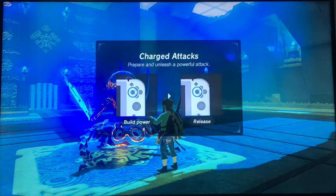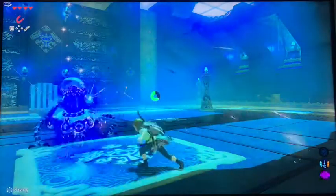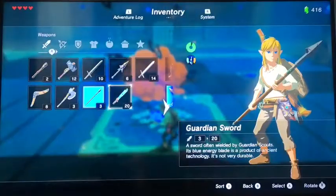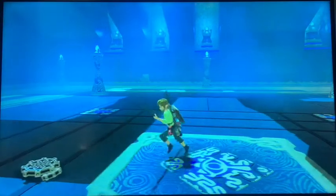Now this is a charged attack. This is easy — what you need to do is hold down Y and then kill. That's the guardian sword, 20 damage. Now we have it. Oh, an ancient shaft — that is good.